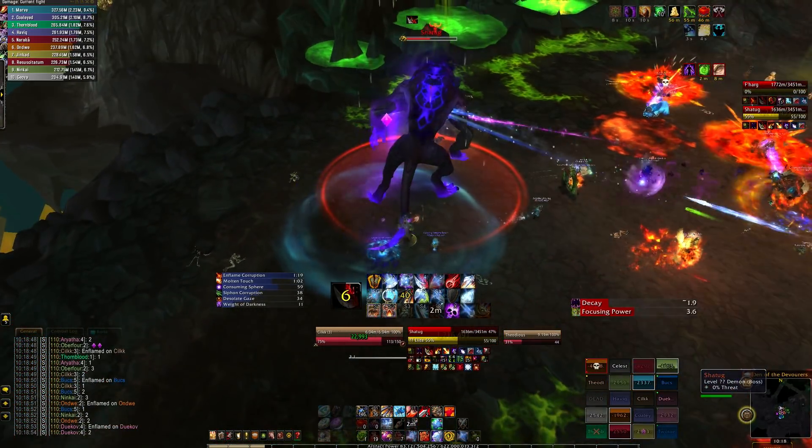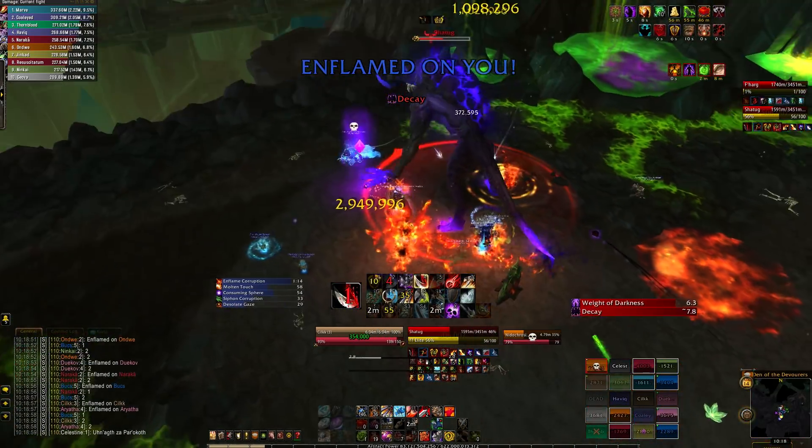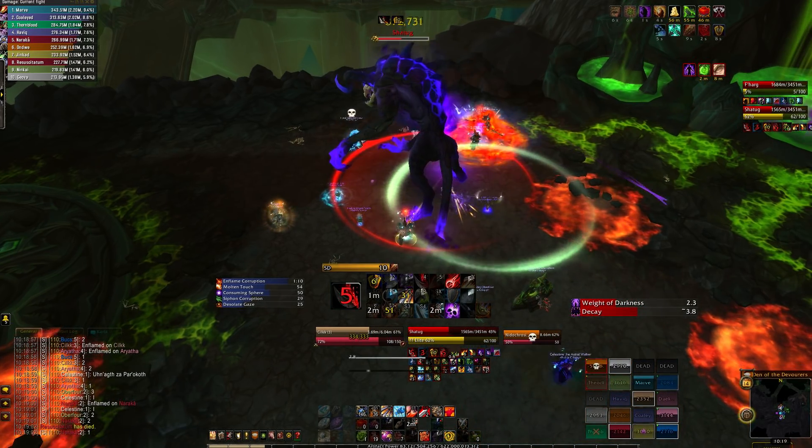You can use your offensive cooldowns on pull and defensives for the 100 energy abilities. That was a Too Long Didn't Read guide for the Felhounds of Sargeras on Mythic. If you have any questions, feel free to let me know down below in the comments. Thanks for watching and have a beautiful day!